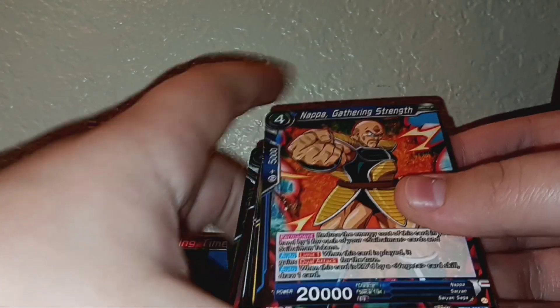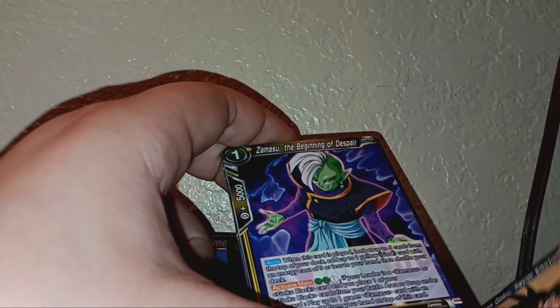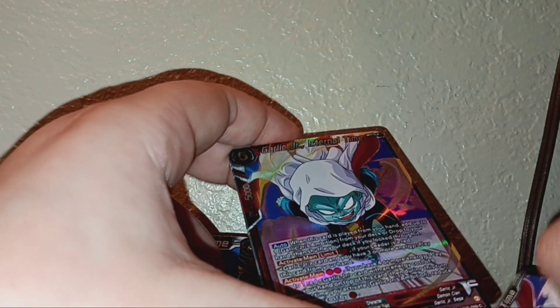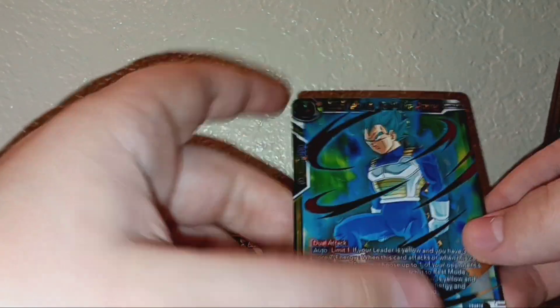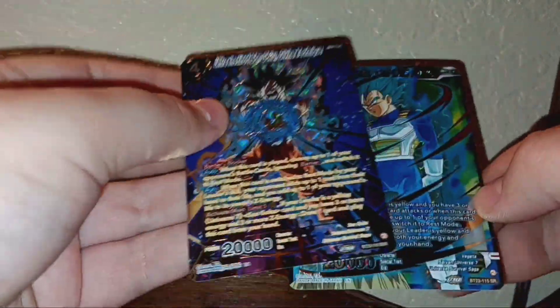Alright so we're doing this pack right here. First one we got is Napa, Kale, Dr. Droid, Krillin, Goku, Zamasu, Vuchito, Garlic Jr., Garlic Jr. again, Bulma, and Vegeta - SSJ Blue. It's a pretty good card. I like this card better - so much better. Oh, it's just a gorgeous card. Gorgeous.